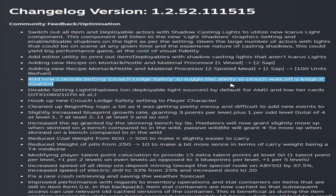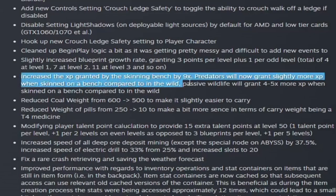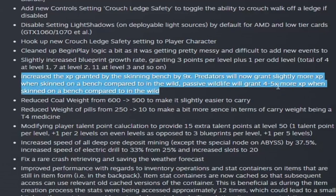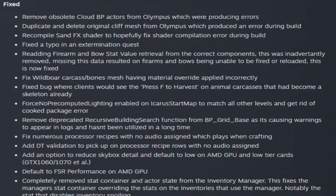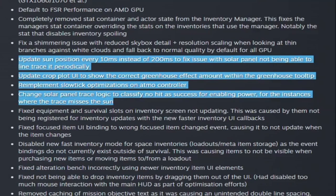They added a new setting called crouch ledge safety, which toggles off the ability to crouch-walk off a ledge when disabled. You can find it in Settings > Controls — it's on by default but you can turn it off. XP granted by skinning benches is now 9x, and predators grant slightly more XP when skinned on a bench compared to in the wild. Passive wildlife grants 4 to 5 times more XP when skinned on a bench. In the fixes section, AMD GPU cards should be fixed with lighting settings off, and the solar panel was also fixed to update more frequently.